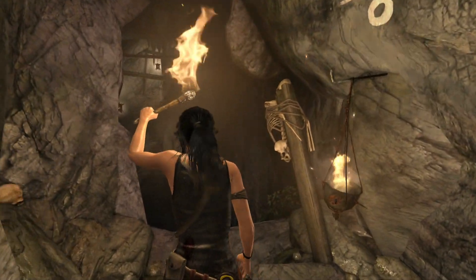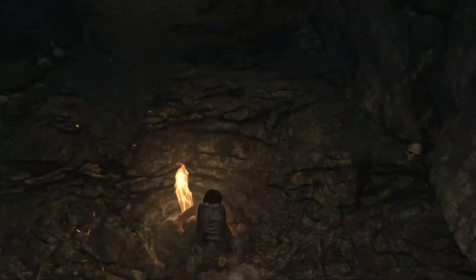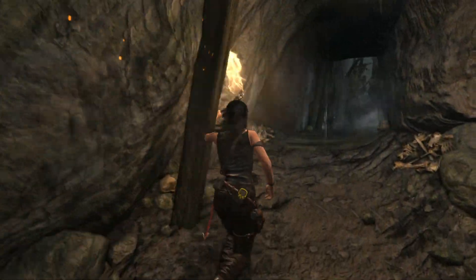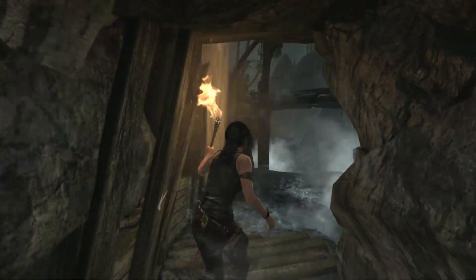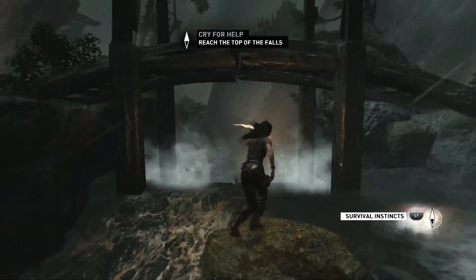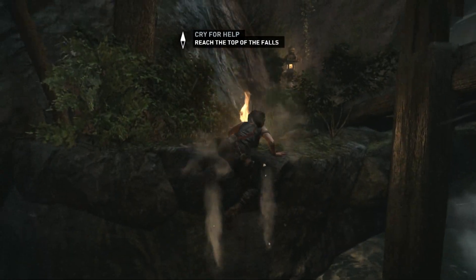On these sections you can't really run, you can only really walk. There's no sprint button in this game, so literally when Lara runs, she runs - she walks. Don't really have a sprint option there, but oh well.